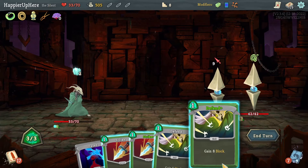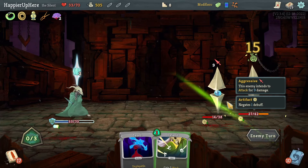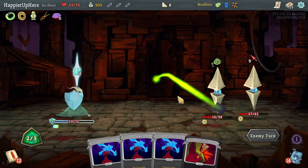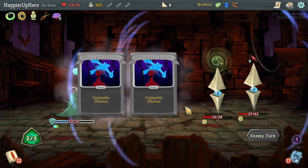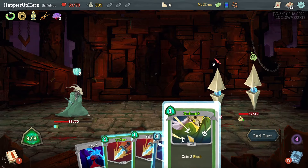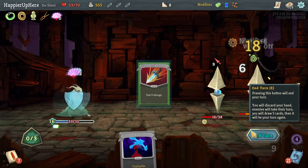I can kill this one and also Defend fully, so let's Defend and target the backliner — there's no urgency to killing this one. I have four Defends out of 12 cards — I got lucky. Again I can fully Defend, so let's do Defend, Beam Cell, and two Strikes.